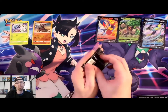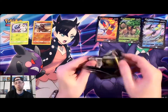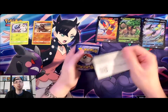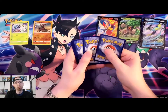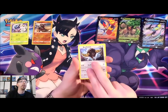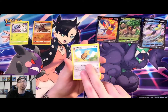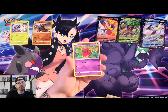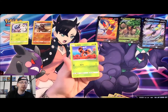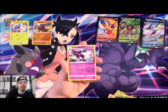Got this one open. Psychic Energy, Bouffalant, Simipour, Noctowl tilting his head like a true owl, Sneasel, Venipede, Sandygast, Caterpie hiding behind the flower, Ledyba, First Holo Lycanroc, and a Toxicroak.